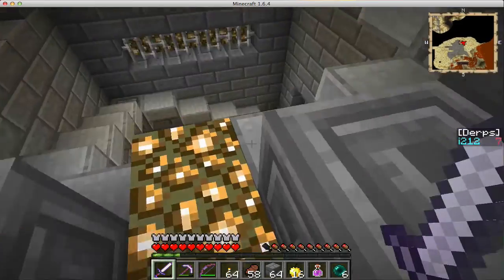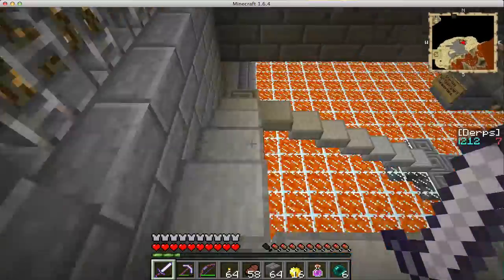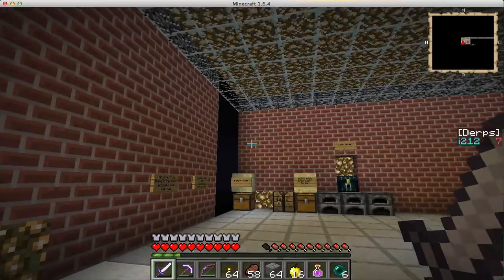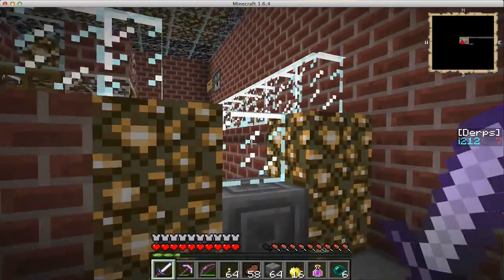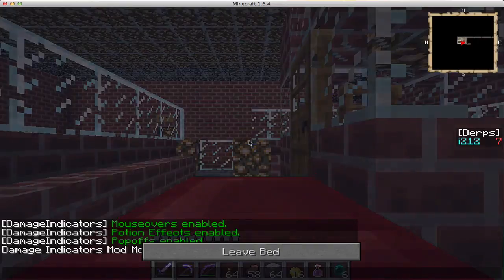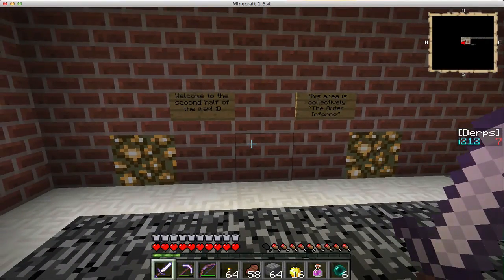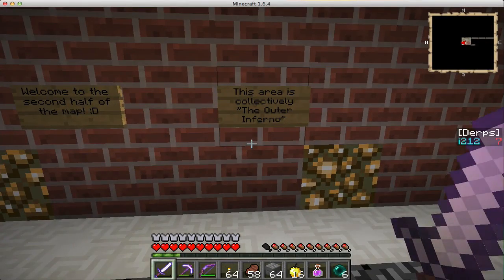Now it is time to find out what the Outer Inferno is, which I'm expecting to be an interesting area. Down we go, into the Outer Inferno. We do have a way back to the Hallowed Overlook, so we can rest here — I guess this would be considered Camp Ember. This is the second half of the map, so it seems like we've already gotten through half the map already.